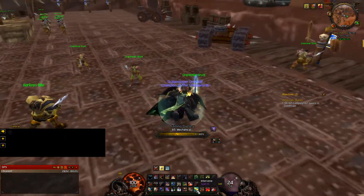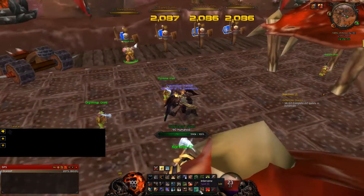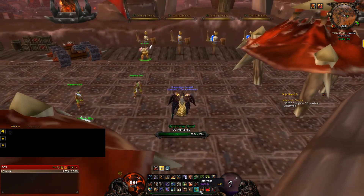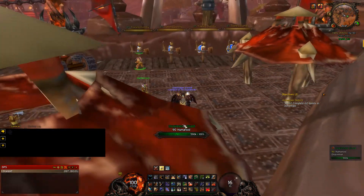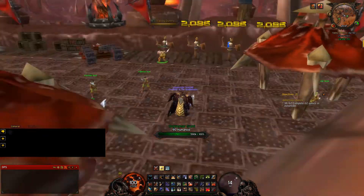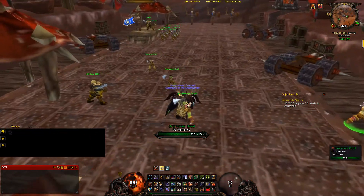You've also got your Intervene ability to save friends from dying — basically they lose all their aggro and take decreased damage.